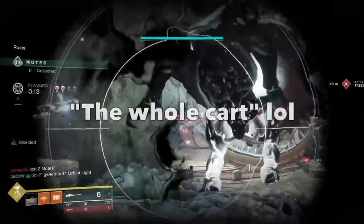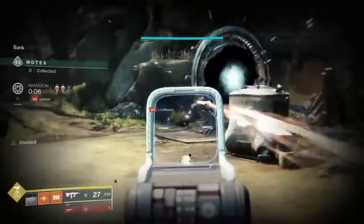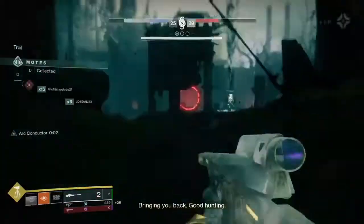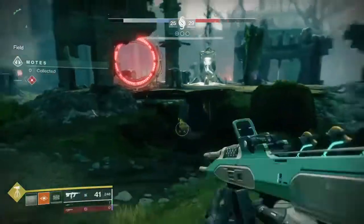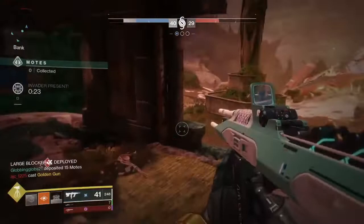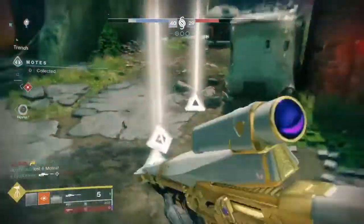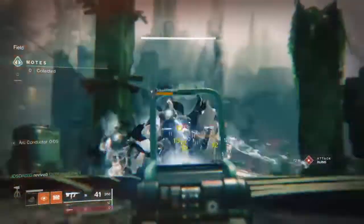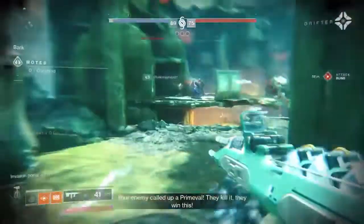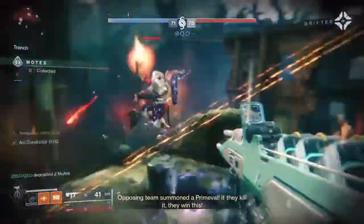Another weapon to try is Prometheus Lens and the Cold Heart — both really good. Cold Heart could be used against Fallen enemies because of Arc shields, and Prometheus Lens against Cabal with Solar shields. They're both really strong. In regular PvP they don't have enough ammo, but in Gambit because there are a lot of ammo drops these weapons really shine. Prometheus Lens melts everyone in sight — and in this mode it's going to be dominant. Definitely recommend trying both.